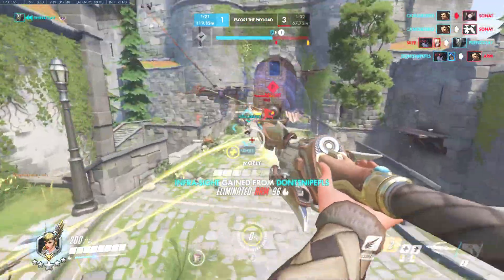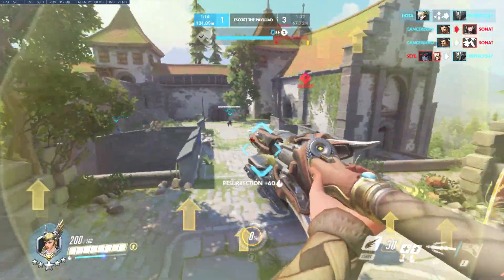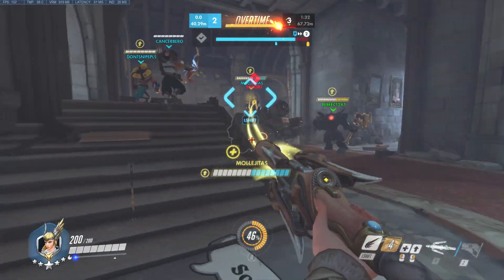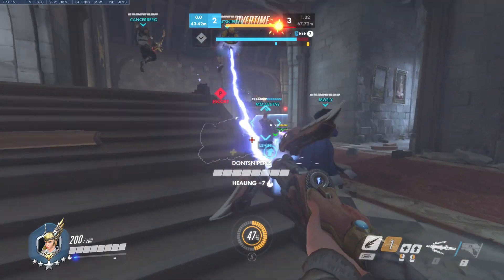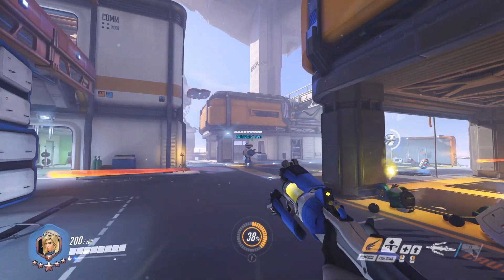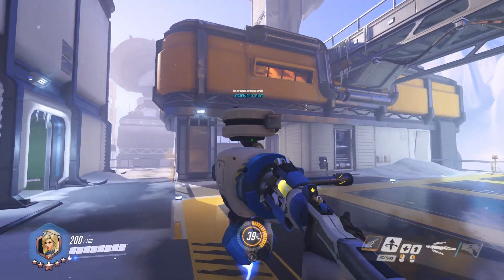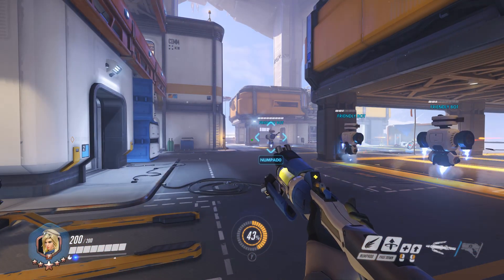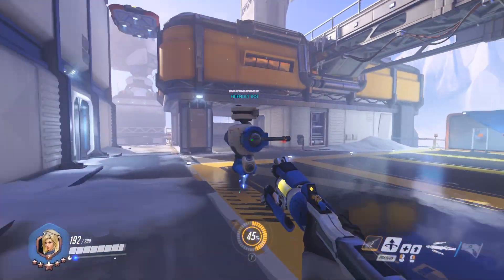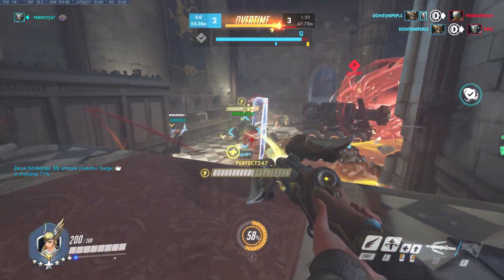As a final bonus tip, consider cancelling your Guardian Angel before you actually reach your target. A lot of more experienced Mercy players will be aware of this, but for any newcomers, this is a great tip for keeping yourself mobile. When your Guardian Angel cast finishes and you reach your desired target, your move speed will actually slow down dramatically as you arrive. However, if you cancel your GA just as you reach that target — or even halfway there — you will simply drop directly down to the ground and bypass the whole slow, floaty movement phase of the Guardian Angel ability.